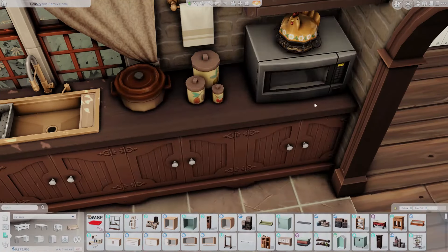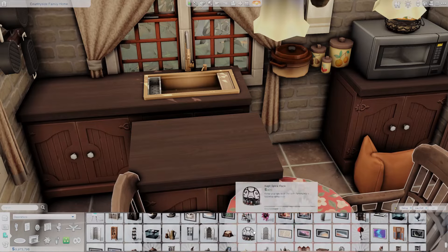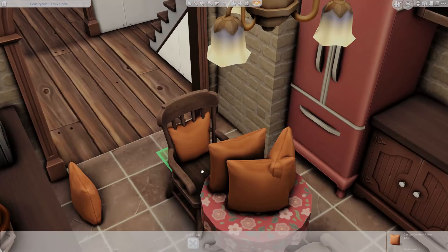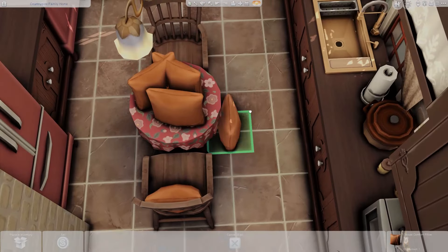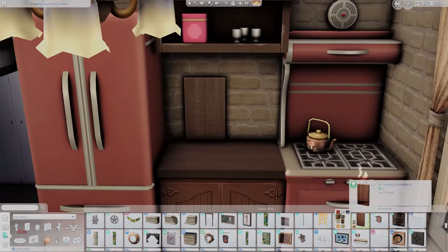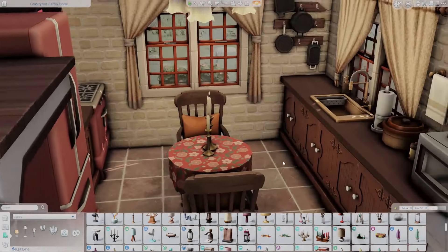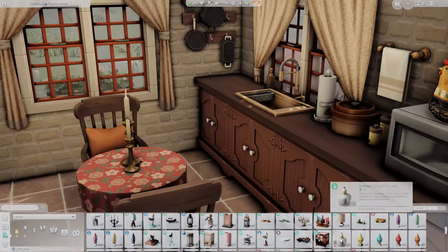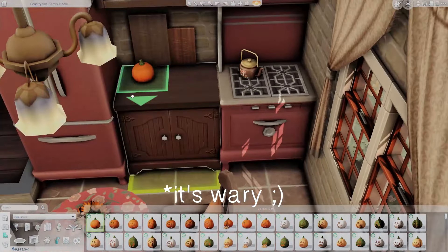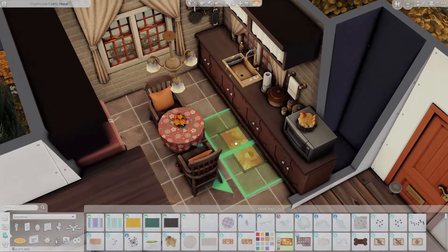Even though it's an autumnal build, I kept the actual fall decorations to a minimum, so you won't have to make a ton of amendments to make it feel less seasonal — it'll still feel like a regular English cottage. We have faux pumpkins, some maple leaf decorations, candles, and a couple of pumpkins on the kitchen counter. Also, the oversized crop pumpkins I put outside near the fence entryway — those are from the Cottage Living debug menu and since they're crops, they will go bad, so be aware of that.